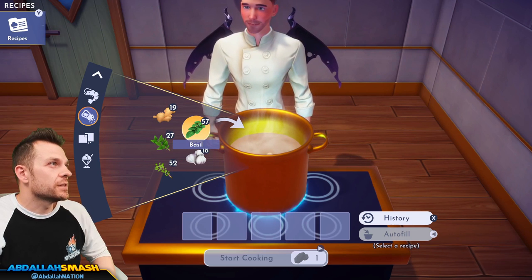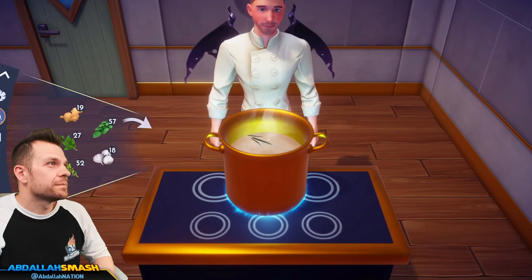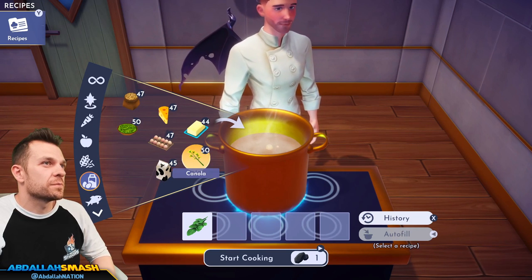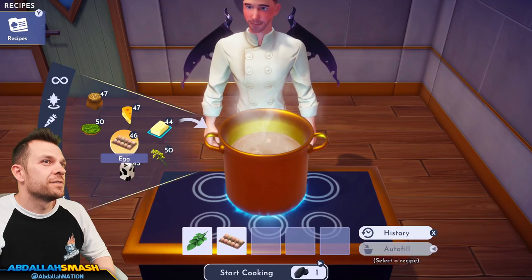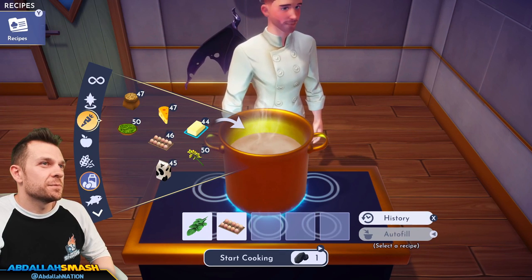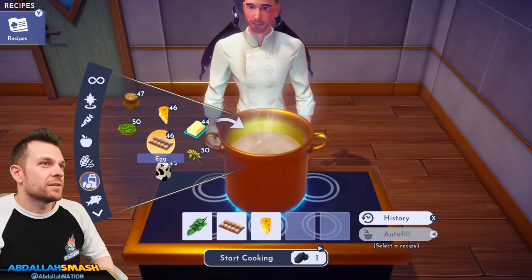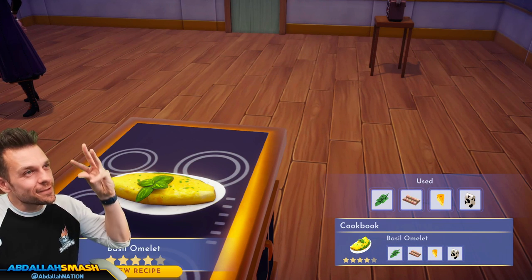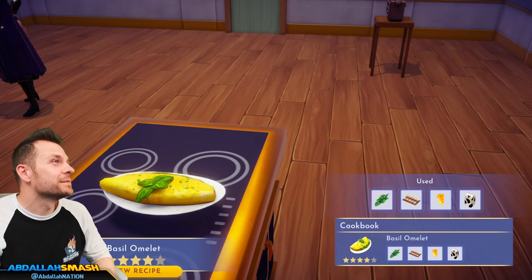Let's do basil omelet — a little breakfast for those of you fans of breakfast. Here's an entire dozen eggs, let's do cheese, add some milk. Basil omelet — a little fold over, a little basil on top. Phenomenal!